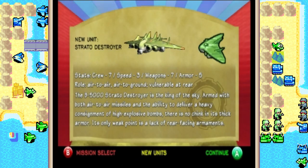And also a new unit for the dossier: the Stratodestroyer. It has a crew of 7, a speed rating of 3, a weapons rating of 7, and an armor rating of 5. Its role is air-to-air and air-to-ground, but it's vulnerable to the rear. The B5000 Stratodestroyer is the king of the sky — armed with both air-to-air missiles and the ability to deliver a heavy contingent of high-explosive bombs, there is no chink in its thick armor. Its only weak point is its lack of rear-facing armaments, but it's got a top gunner and a tail gunner, so while it doesn't have the best rear defense, it's still got a decent rear defense.